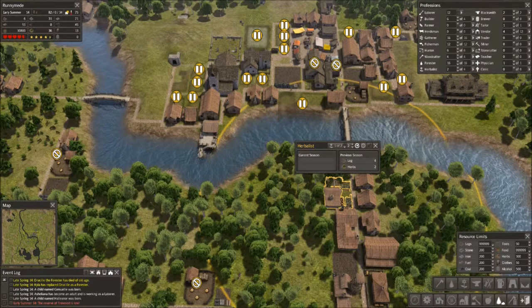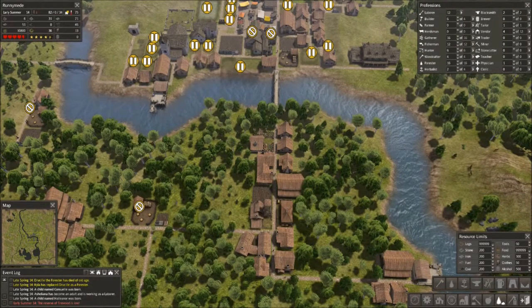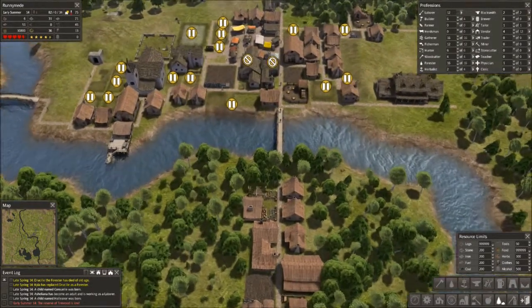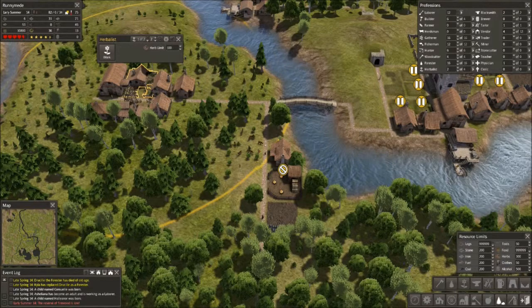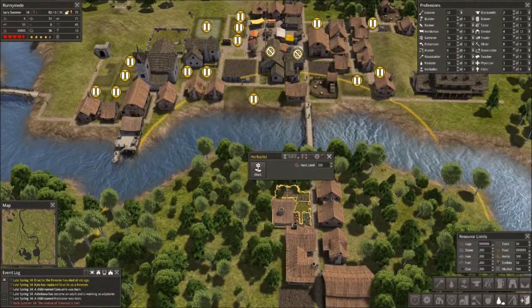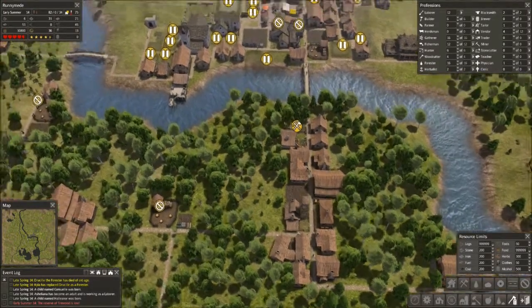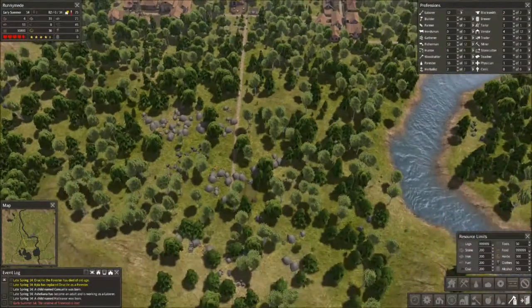The first node isn't getting many herbs — mostly logs. So I'm thinking I'll tear it down and possibly even take out one of these houses to free up a little more forest land. It wasn't all that efficient anyway. Having two herbalists assigned to the very efficient node and just cranking out herbs there is better than having them as an afterthought over here. I'll go ahead and schedule that for demolition now.